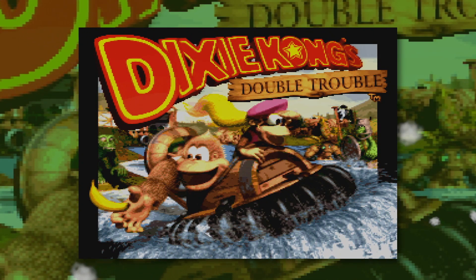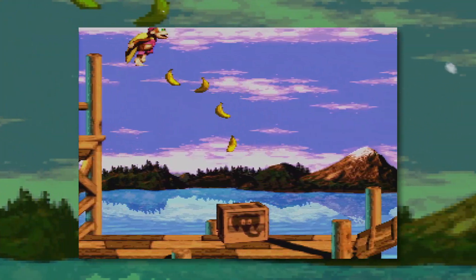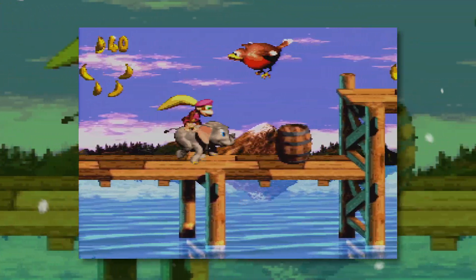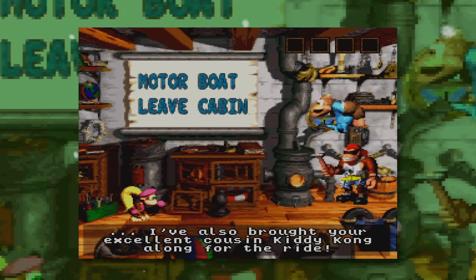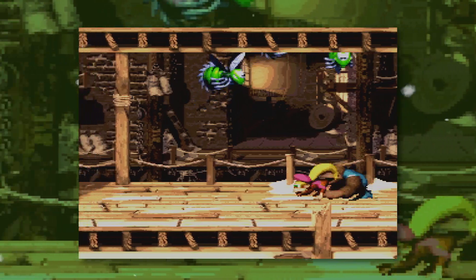Donkey Kong Country 3 was the last of Rare's simian-based SNES platformers, released late in the console's lifespan in November 1996. With both Donkey and Diddy Kongs captured, you play as Dixie Kong and her cousin Kitty Kong to rescue the boys and give King K. Rool a jolly good kick in the testicles. The game featured its fair share of cheats, accessible from the select game screen.